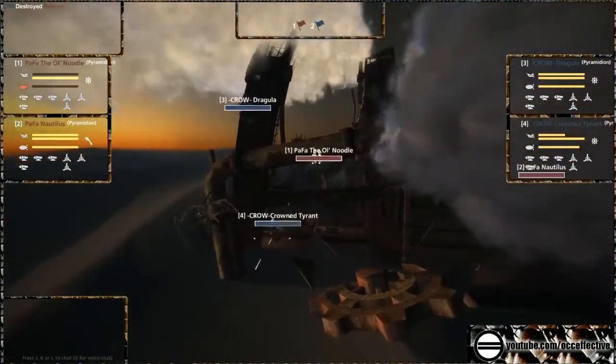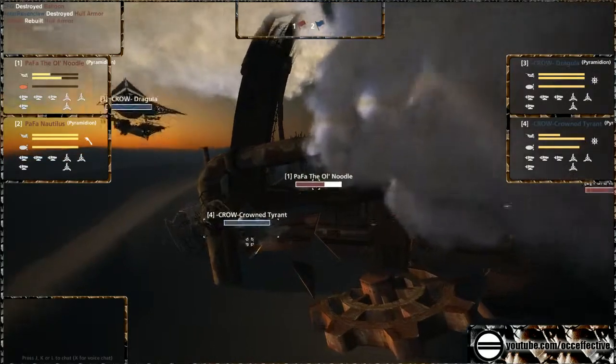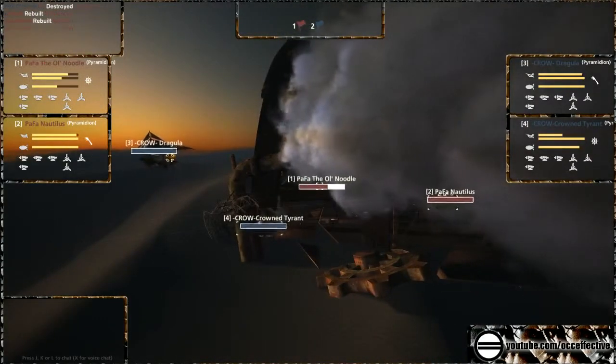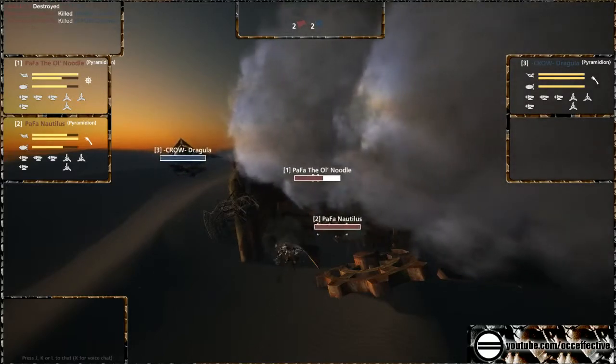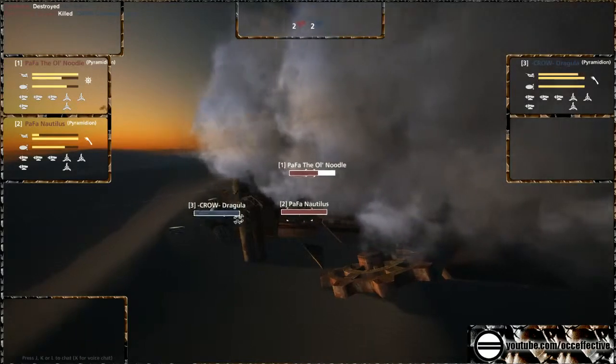The old Nautilus taking huge damage though. Armor is down. Balloon is down. He's going to start sinking into that wreckage. Armor back up, and the Nautilus closing in on the Crowned Tyrant. Both Dragula and Crowned Tyrant have turned to address it. Crowned Tyrant's armor going down. Hull taking huge damage. There goes the Crowned Tyrant. Dragula now left in a 2v1 scenario.